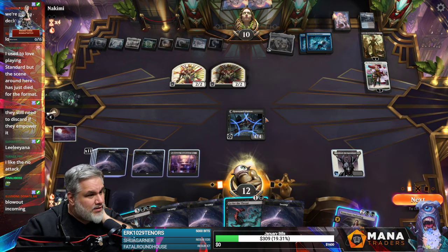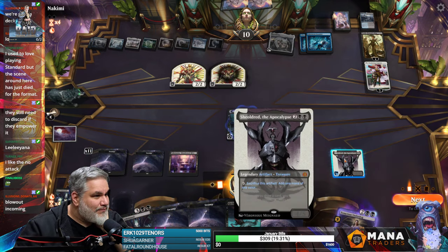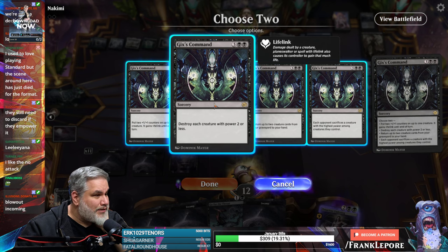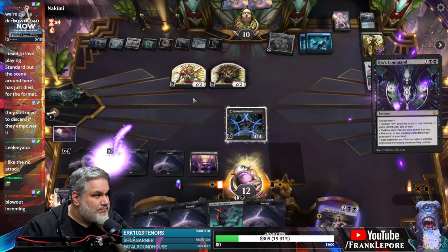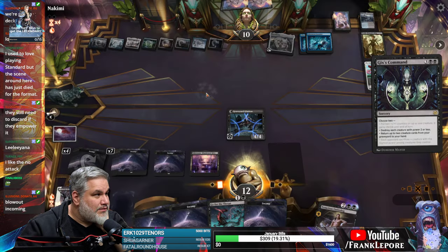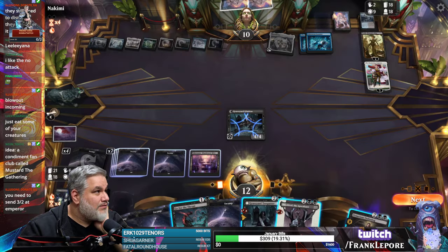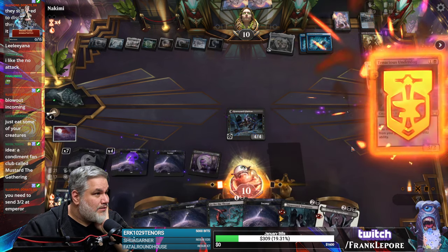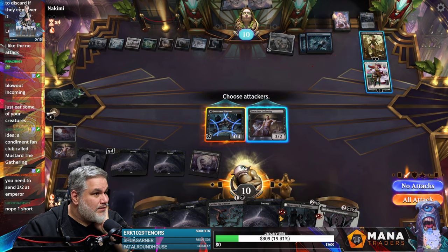Can we win here? We can put them to one — that's hilarious. Alright, Saga for a black. Gix's Command — destroy each creature with power two or less, and return two creatures from your graveyard to your hand. Get Sheoldred. And Graveyard Trespasser, I guess. Might have been just two Sheoldreds to be honest. Next to combat, kill both of these.